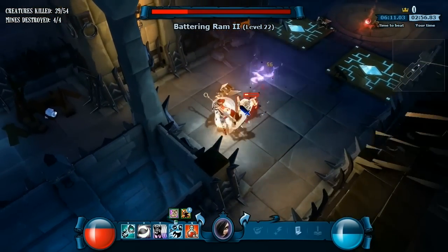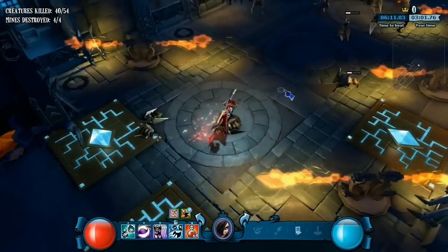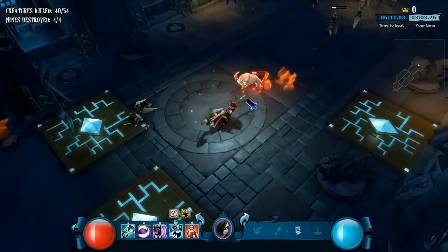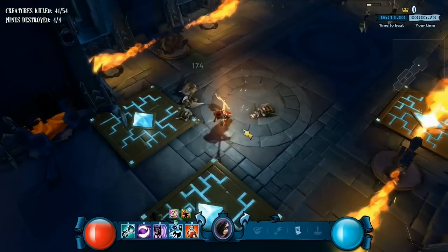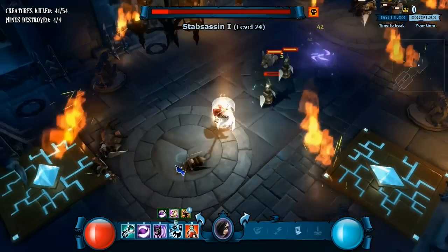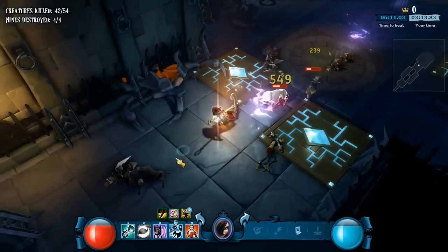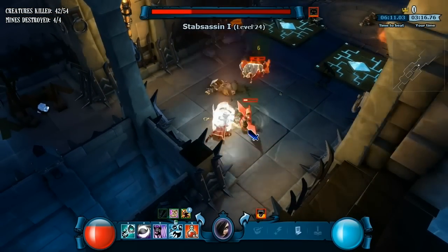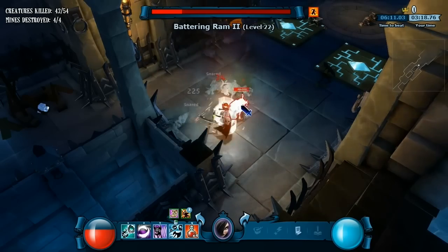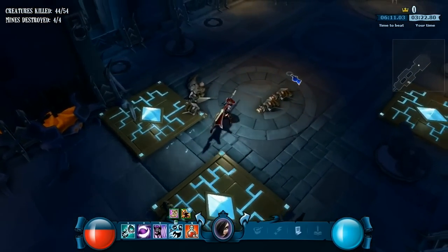Now we're down to the actual throne boss room in my castle. It wasn't a big castle — I just packed it full of traps. These rams are just a distraction, as are the rest of the enemies before the boss. You can see I've cast out my two blades and I'm about to press two to pull them back — on the way back they did extra damage to that battering ram.